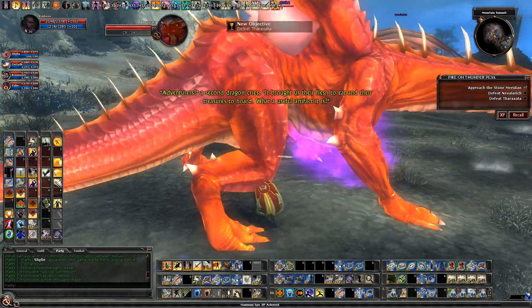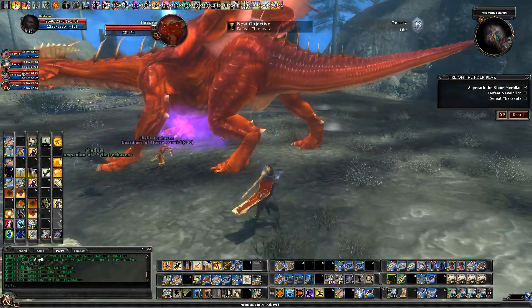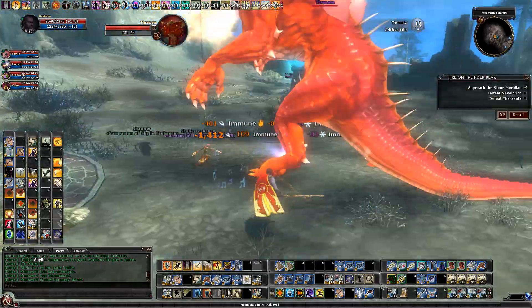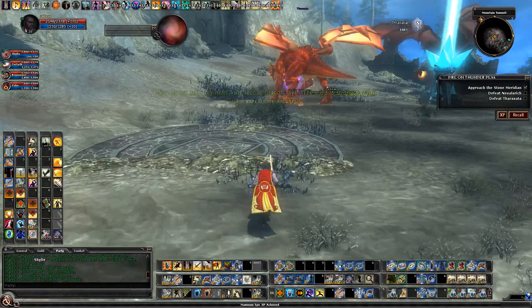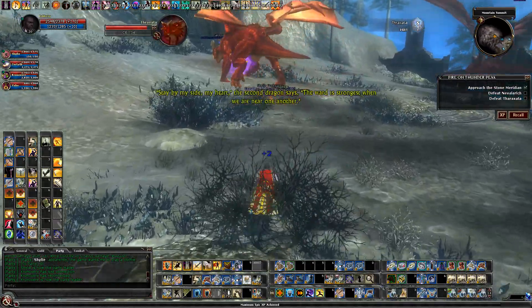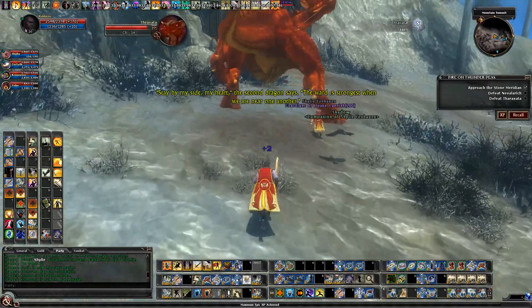The in-game narrative kicks in: 'Adventurers!' A second dragon cries — 'It was their flesh to eat and their treasures to hoard.' I'm going to get this dragon's attention and pull him back here. The second dragon says: 'Stay by my side, my heart. The ward is strongest when we are near one another.'